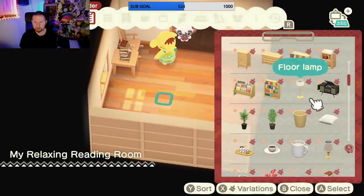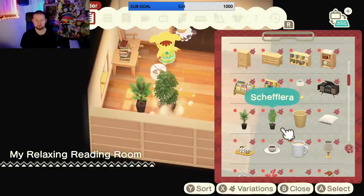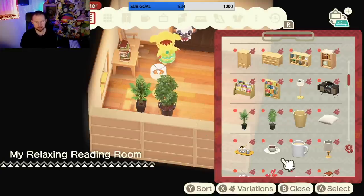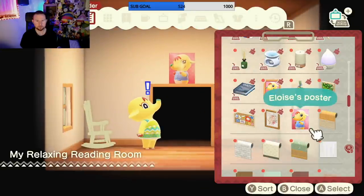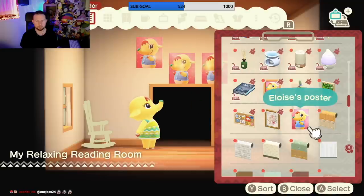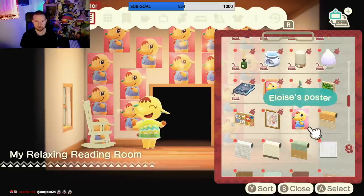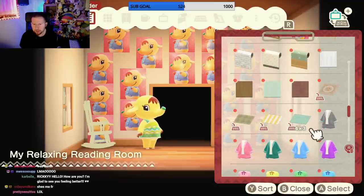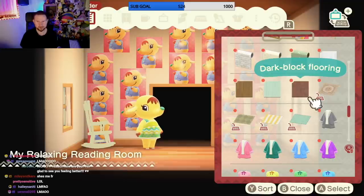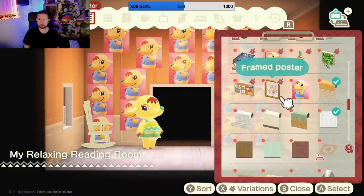Let's get a nice lamp. We need some plants - definitely need some plants in here. The more plants the better. A poster of her? That's fun - she's very into herself, but I'm not here to judge, just making my client happy. That wall's looking good. I want to change the flooring and the walls for sure. I don't have the best eye for design, so help me out - if something's ugly, be honest.